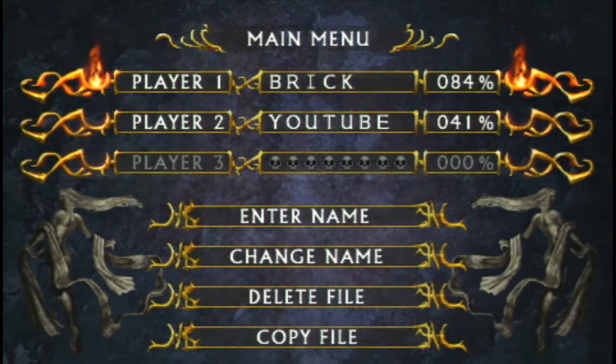For comparison's sake, this is my main file here that says 'brick' and it says 84%, and I'm pretty sure there's only one item inside of a stage that I didn't collect on that file.